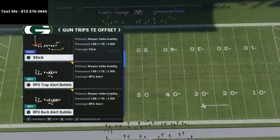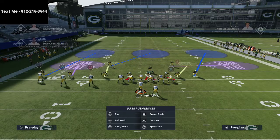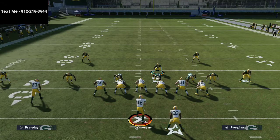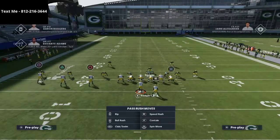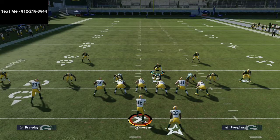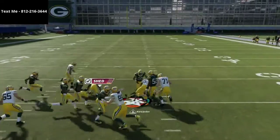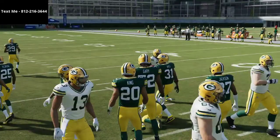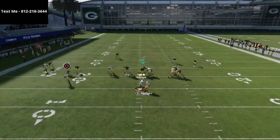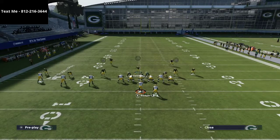RPO trap alert bubble is a problem, so I want to talk about this play and why it's such a problem. The normal setup when you face something like this would be to shift your D-line to the right, crash your D-line out of the 335 Wide — I'm using Mike Blitz 3 but it can be any play — basically shifting your defensive line to the running back side, crashing your line out, then trying to shoot the gap in the middle. The problem with the RPO trap is it basically takes away your ability to shoot the run like you normally would. A lot of times this run is very hard to stop, as you can see it gets through there.